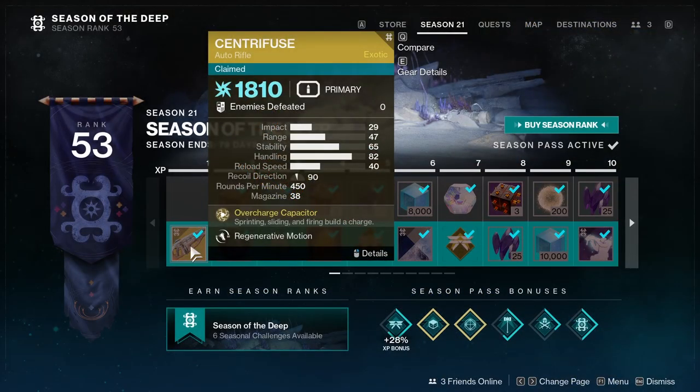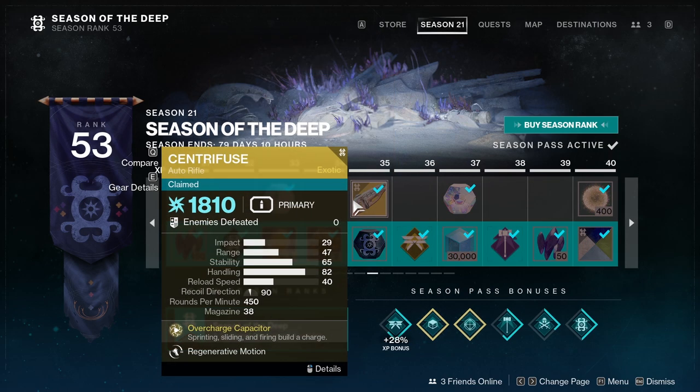To get the Centrafuse Exotic Auto Rifle, you will need to claim it from the Season of the Deep Season Pass. If you have purchased the Season Pass, you can get this exotic right away at level 1, but if you only have the free version of the Season Pass, you will need to reach level 35 to claim the Centrafuse.